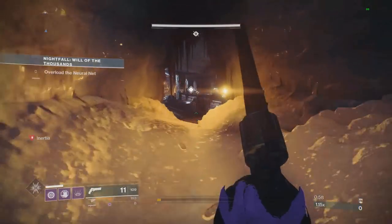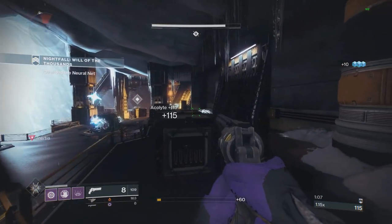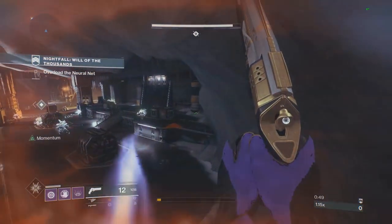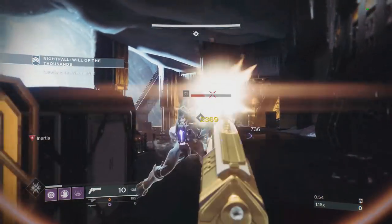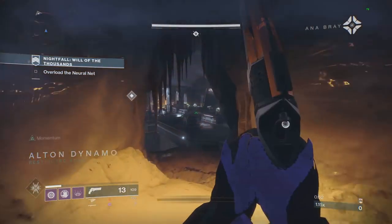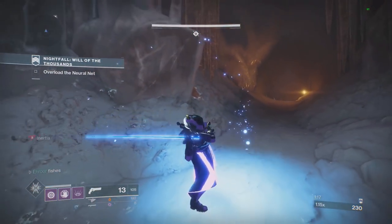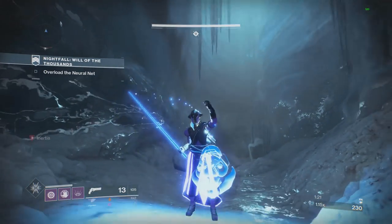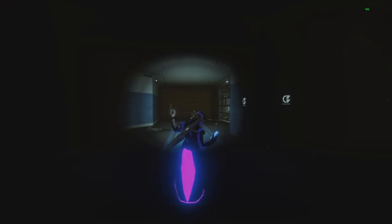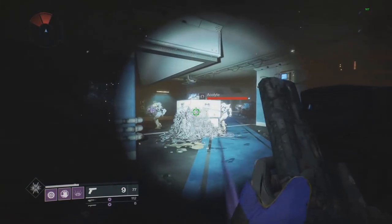With the 376 hand cannon — 16 light above — I hit 2307. With the 381, which is 20 light above, we hit 2369. With the 385 Midnight Coup, which is 25 light above, I hit 2369 again. So we've finally found where that cap begins — it's at 20 light above an activity. That's the highest damage you will ever hit with a weapon. One thing to mention: no matter how low the weapon is, you will still be doing damage. There is no downward cap, only an upward one.